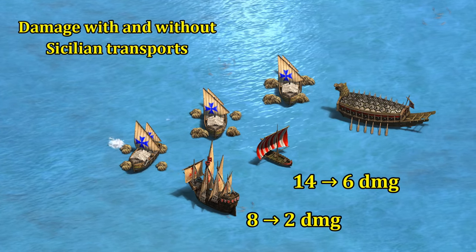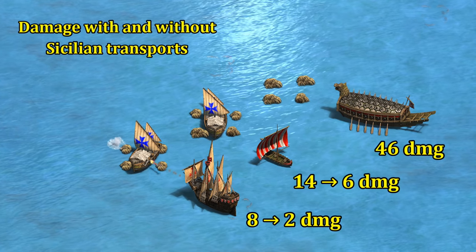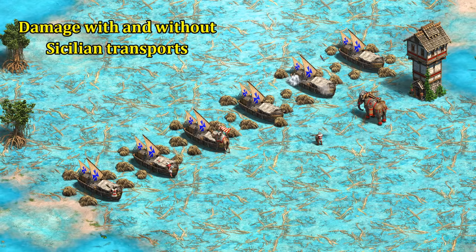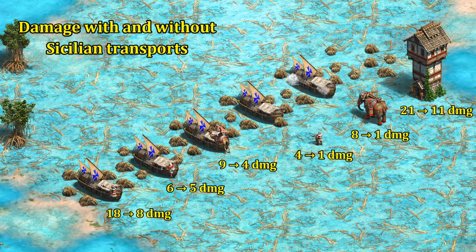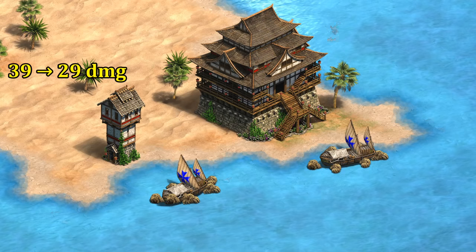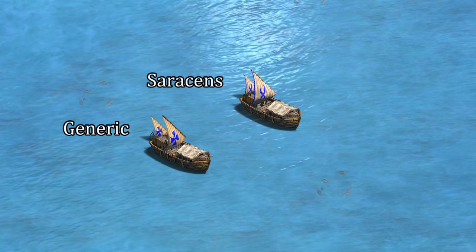Against unique water units we see a similar result to castle age — longboats and especially caravels are hurt by the Sicilian bonus while turtle ships are unaffected. If you have a Sicilian player on your team and see caravels or longboats, it's worth recruiting nearby transport ships to help as a damage sponge. On hybrid maps, many units like pikemen, eagles, camels, battle elephants, and watchtowers all do up to 10 less damage, making you much less likely to get sniped when trying to land. This also emphasizes how the combined legacy armor class of camels and ships can still have an impact today.